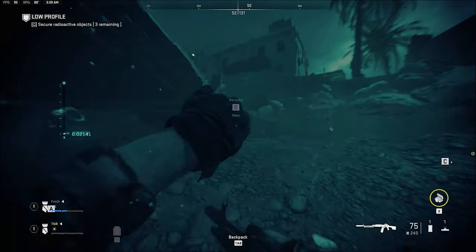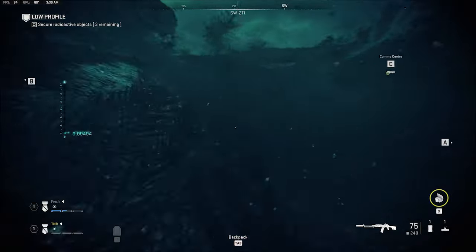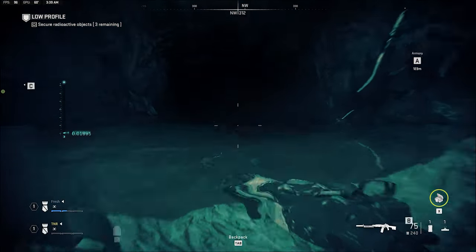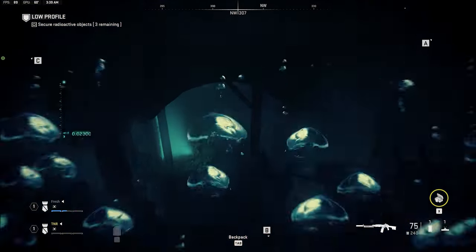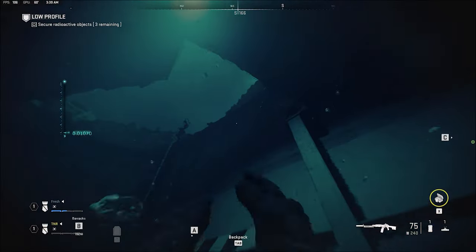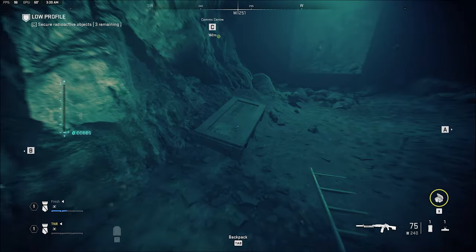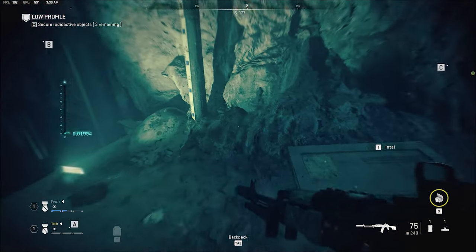For the last one, over by the dock by the bridge in the middle, make your way into the water. You'll see an opening — swim in, go down, and there's a little opening on the left where you can pop up for air. Then pop back down, swim across, and it's right here in this tunnel system.